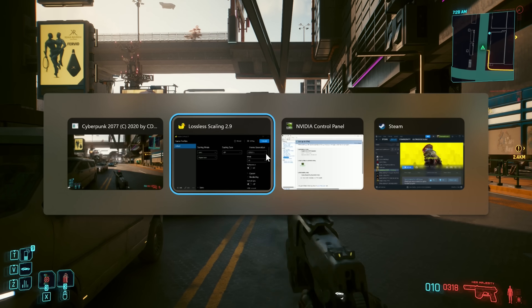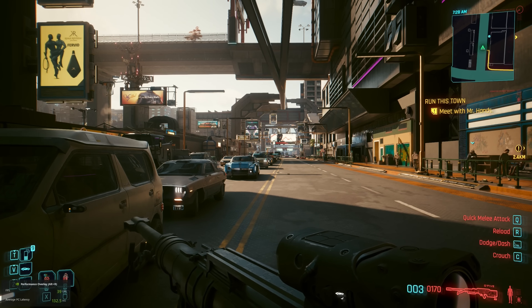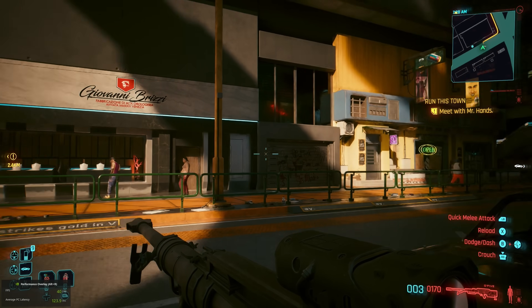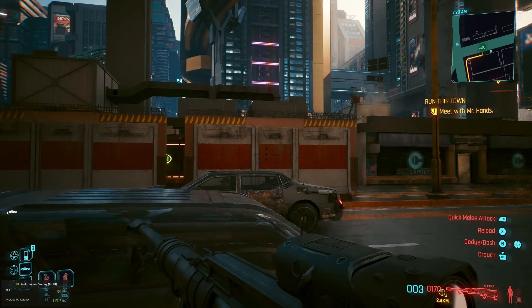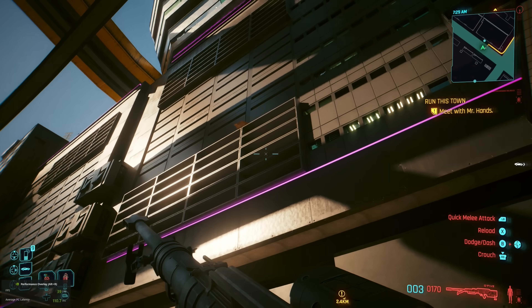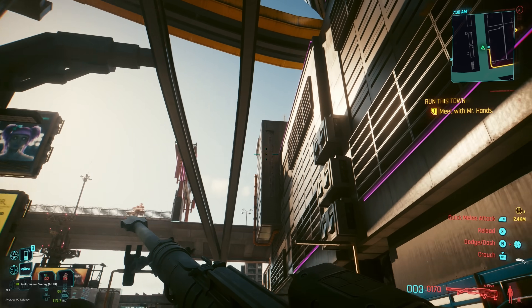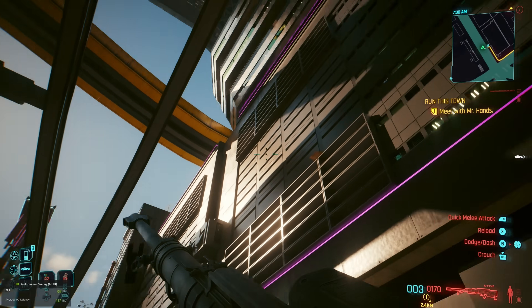If I turn off the scaling, all of that will go away. So with the scaling turned off, you can see that the mouse cursor is now absolutely stable in the center of the screen. And if I look back up at this building with those straight lines and pan back and forth across it, we are not having any issues with it breaking up or looking weird.